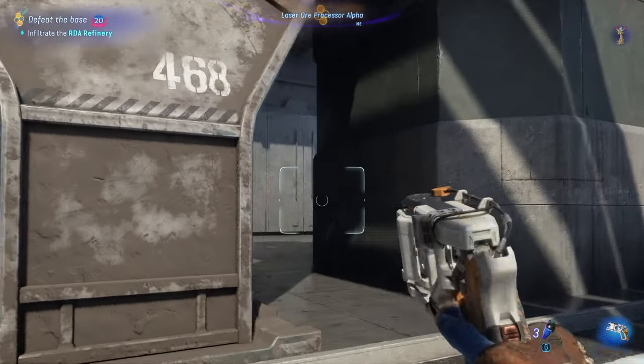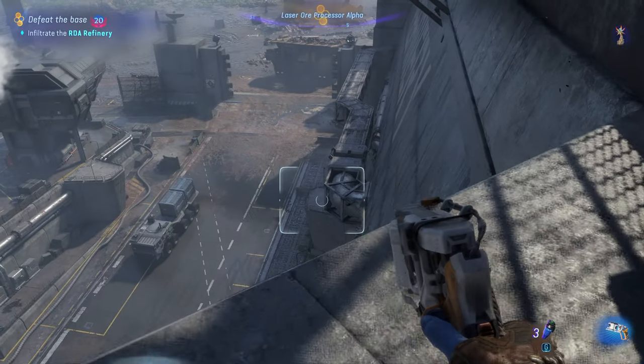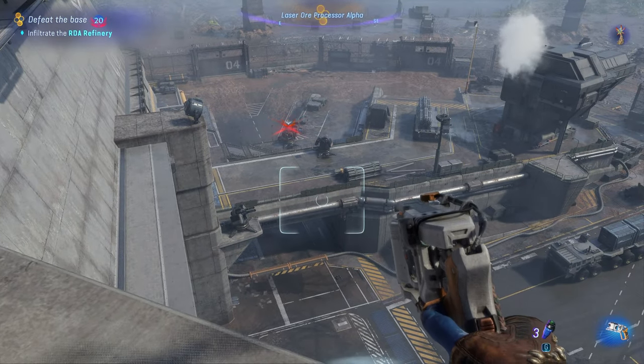I would advise hacking and turning off a couple of the turrets closest to the main entrance, because nothing's getting through that thing and you don't want any chance that they could spot you.